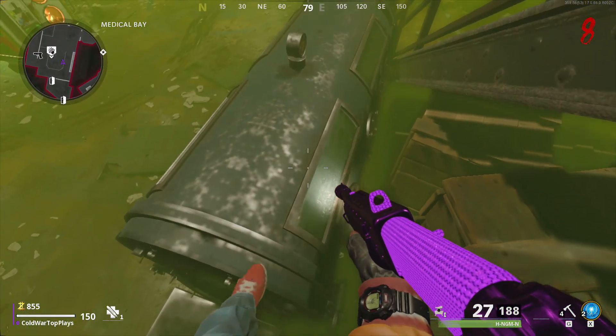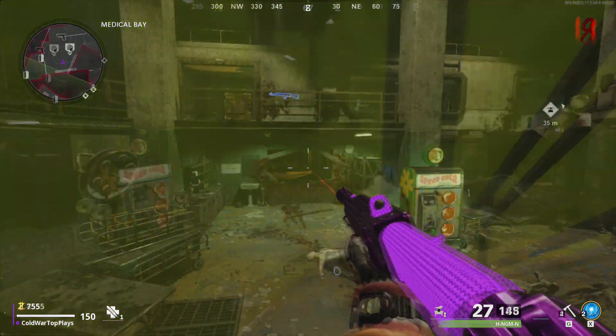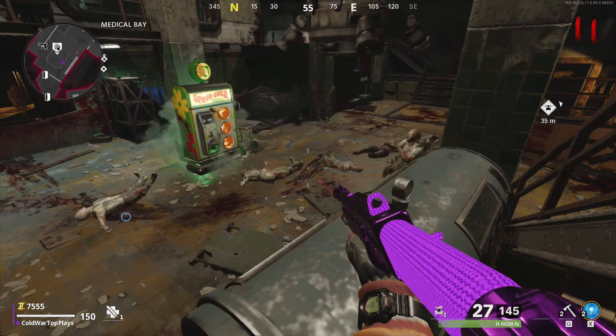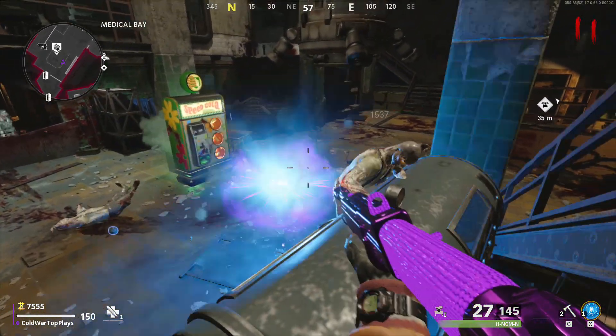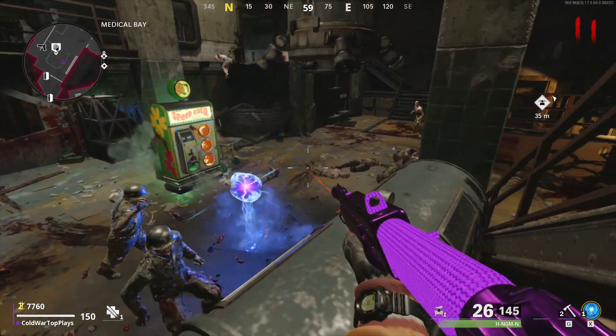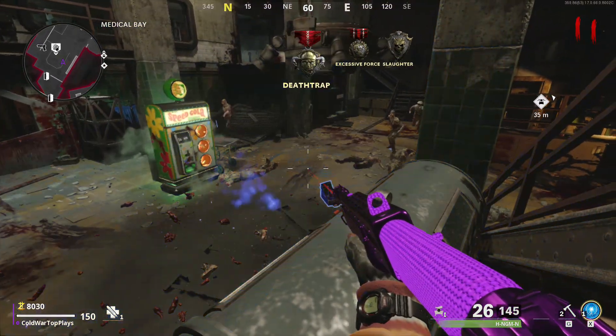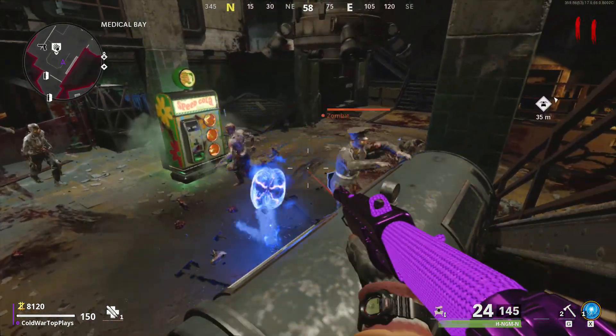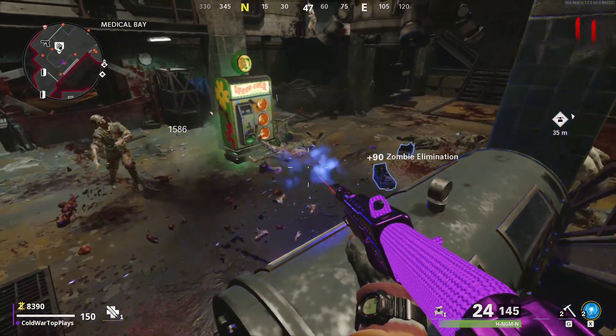Make your way to the med bay. I recommend buying Speed Cola if you have enough points at this point. Once you're in here, climb up into this spot — once you're in this spot, the zombies will not hit you. They'll climb up onto the tank but they're not actually going to hit you if you kill them fast enough. That's why we're using the Gallo shotgun — it's pretty much a one-hit kill.